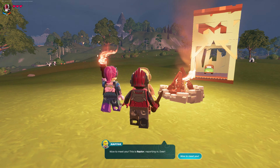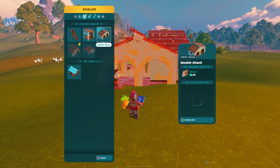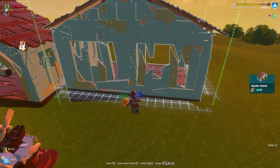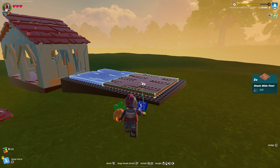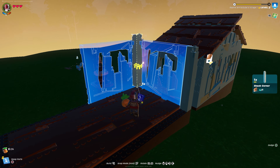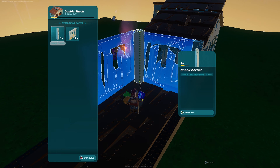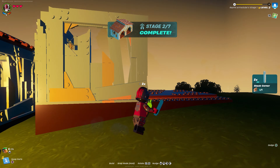Okay, talk to Raptor. 'Nice to meet you, this is Raptor reporting in — you need to make more buildings.' I'm gonna expand the village a little bit. Boom, boom — you just keep making more houses. I don't know what the heck I was doing. Look at their house! Okay, there we go, sweet.